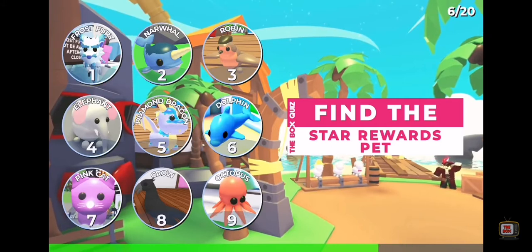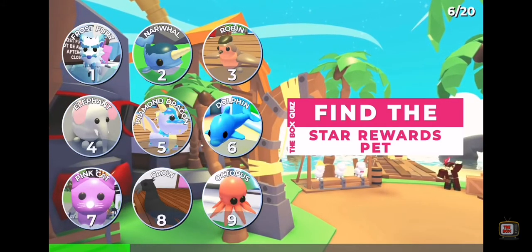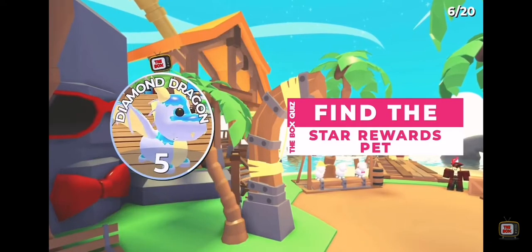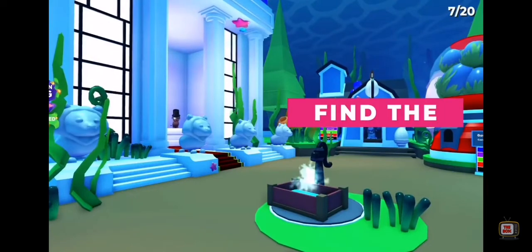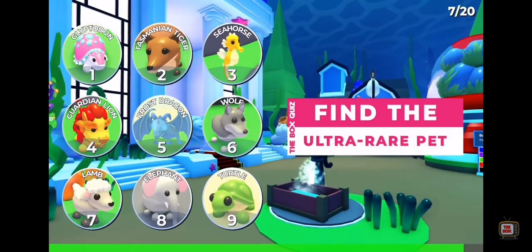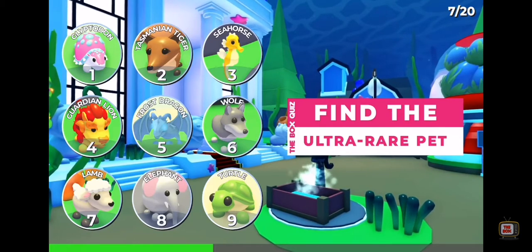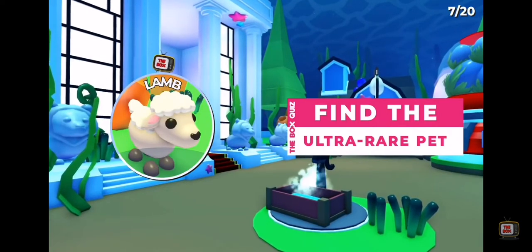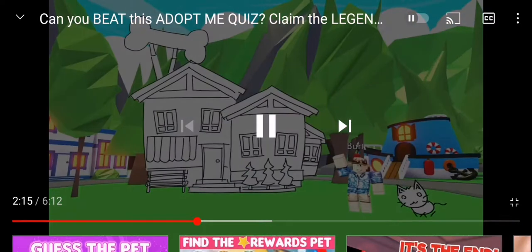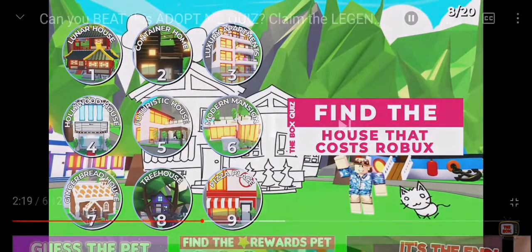Question 6: Find the star reward pet. It is five. But it's not really right — it is diamond egg, not diamond dragon. You might get a diamond uni, of course. It will try to wear a pet. It is the turtle. No — the turtle is legendary. Just a little time only; we need more time.